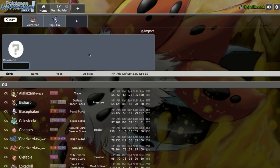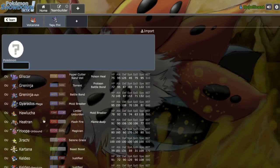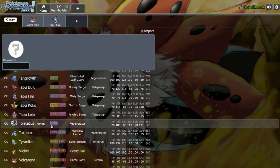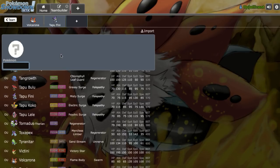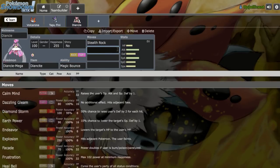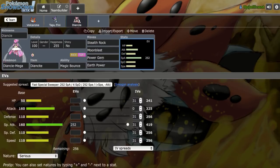We still need something to switch into Mega Pinsir. Solstice Steela would be a cool option, but it's kind of passive. Mega Diancie could be a cool Stealth Rocker because it has Magic Bounce, so it can bounce back opposing Stealth Rocks and put up our own. That would create double Fairy, but I don't think that's a big deal. We'll go with Mega Diancie with Stealth Rocks and three attacks — Moonblast, Power Gem, and Earth Power — dropping Hidden Power Fire.